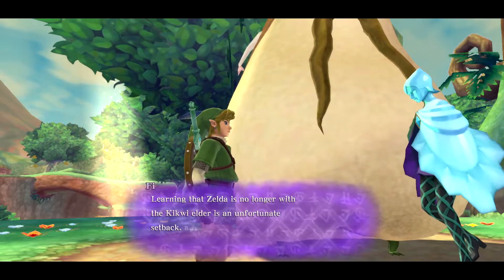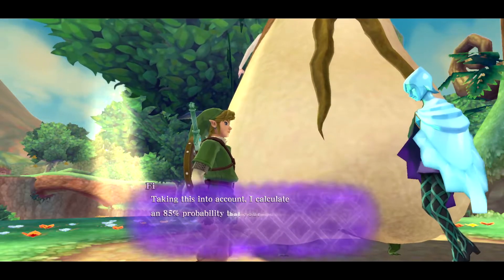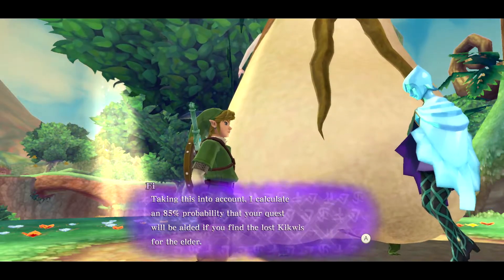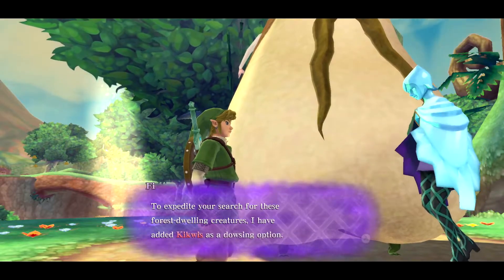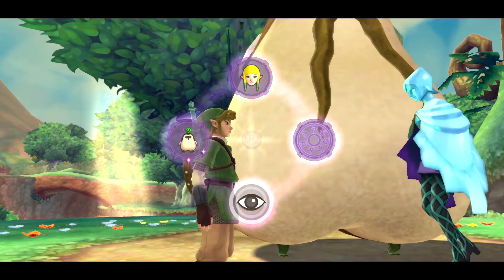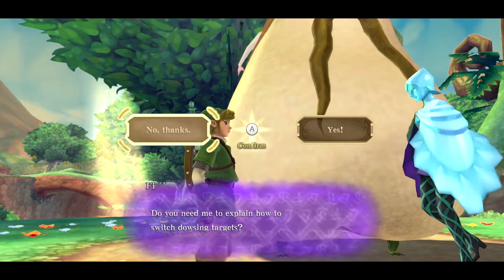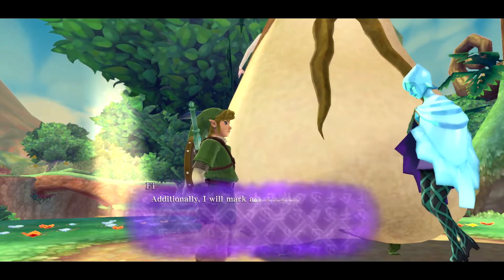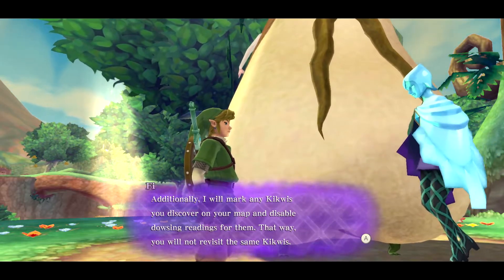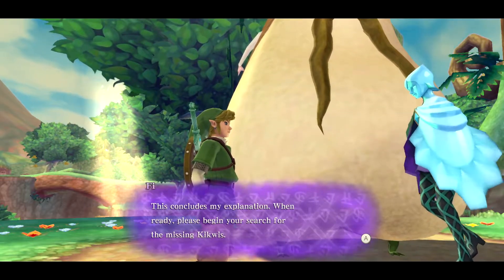Learning that Zelda is no longer with the Kikwi Elder is an unfortunate setback, but he may still have useful information. I calculate an 85% probability that your quest will be aided if you find the lost Kikwis for the Elder. To expedite your search, I have added Kikwis as a dowsing option. Do you need me to explain how to switch dowsing targets? No thanks. Additionally, I will mark any Kikwis you discover on your map and disable dowsing readings for them so you will not revisit the same Kikwis. When ready, please begin your search for the missing Kikwis.